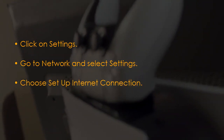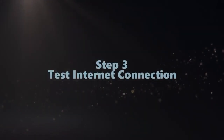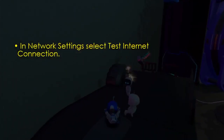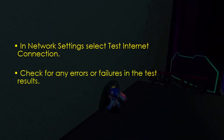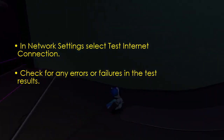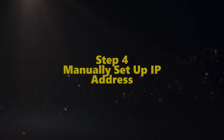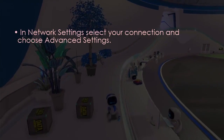Proceed to test internet connection. In Network Settings, select 'Test Internet Connection,' then check for any errors or failures in the results. Next, proceed to manually set up the IP address — in Network Settings, select your connection.